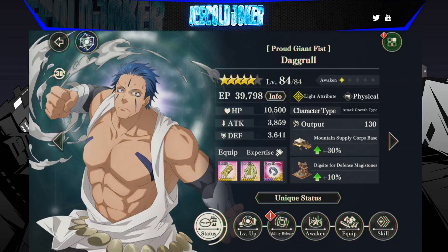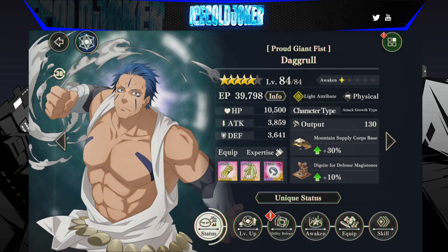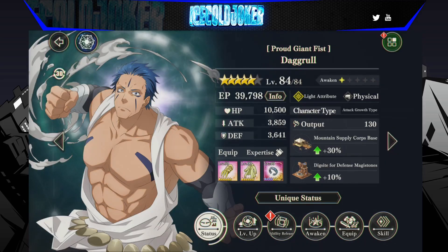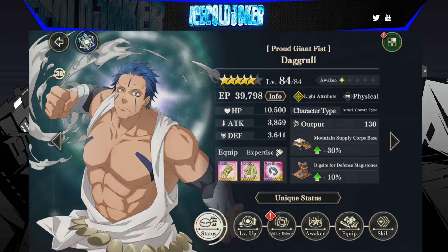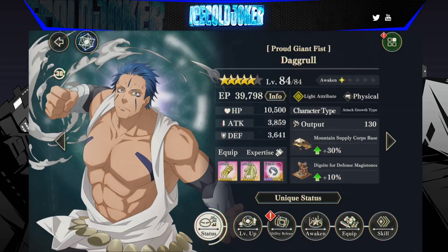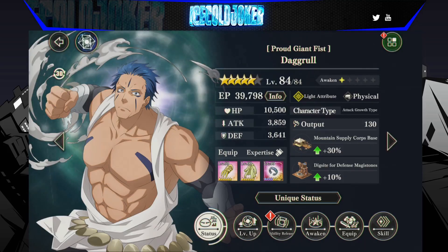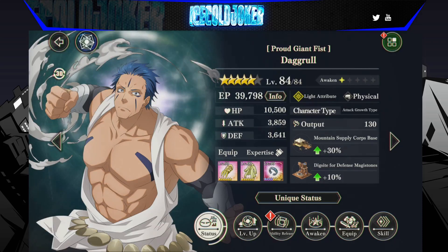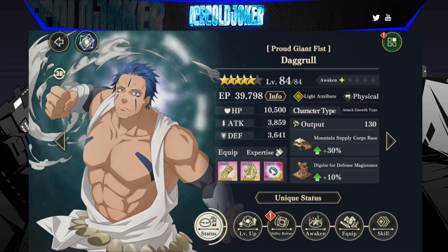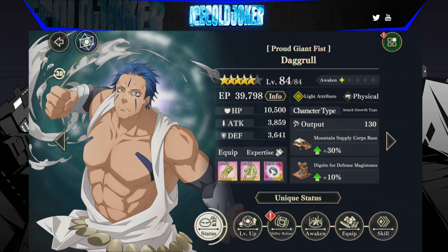Good morning everyone, it's Joker, and today we are back with another slime video. The latest unit has dropped in the game. We now have Proud Giant Fist Daggrul — whatever you want to call him. I know it's probably wrong, but I just wanted to give a quick overview of his kit and what he does and my initial thoughts on him after using him a little bit during the stream.